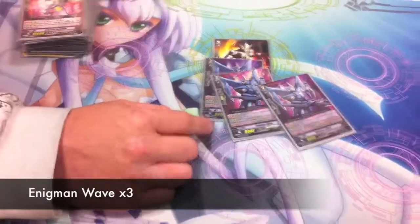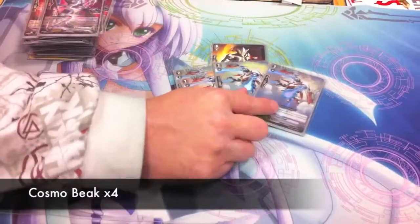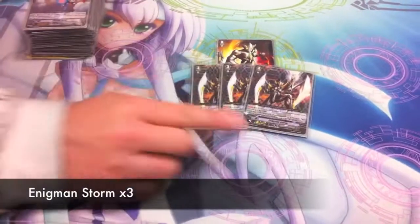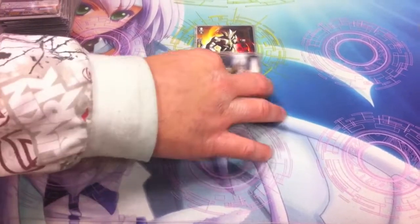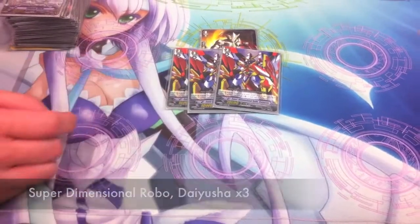Three Wave — I could play four or two, but three works perfectly fine. Four Cosmo Beak, another backbone of the deck. It puts on all the pressure twice as hard because it gives plus four power to the Vanguard. Three Storm — this is my ideal. I only play three because I want an even balance if I don't run into Wave. This is also the daring part of the deck where I only run six grade threes, with three Daisha as a backup.